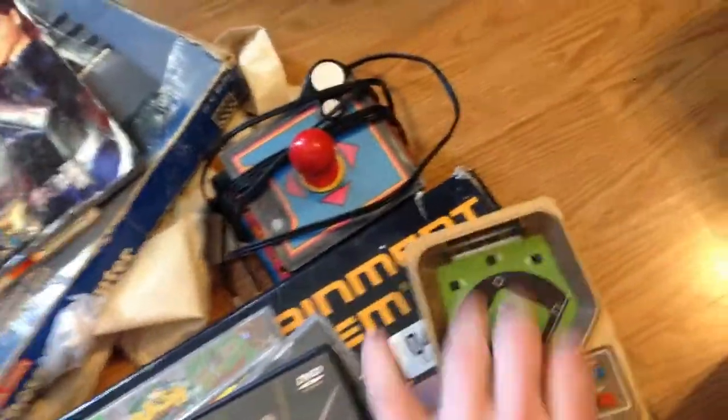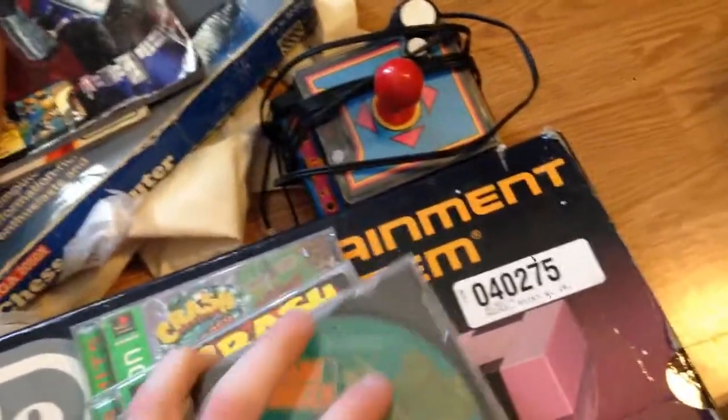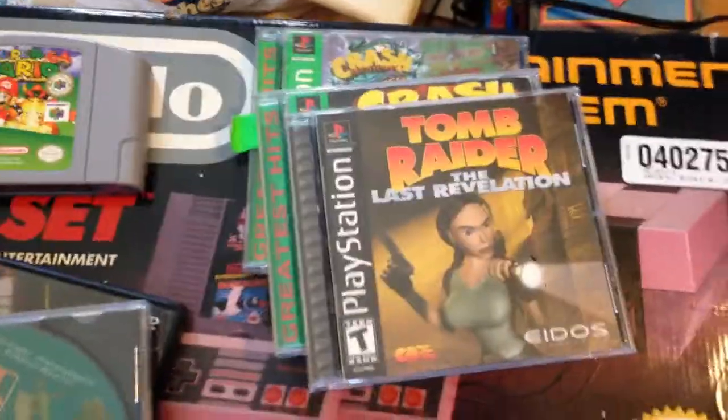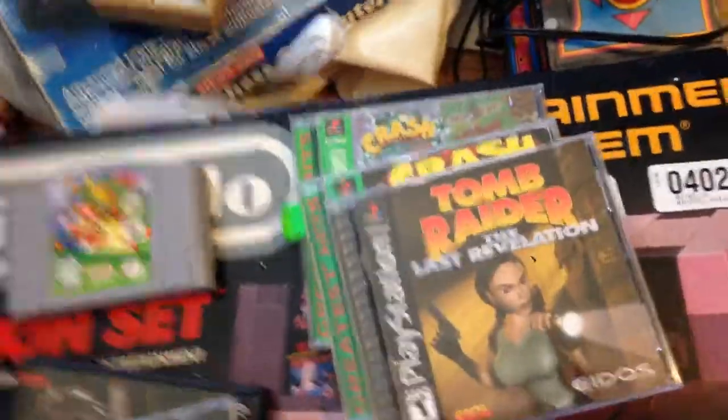I basically paid $20 for my games from the pawn shop — that included the guide, the chess set, the little toy, the bag, and something else. Cory got his stuff for $20, and then this NES bundle was $35 more.